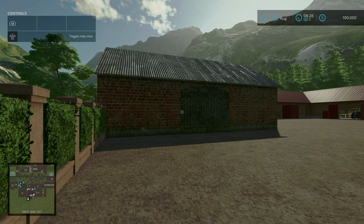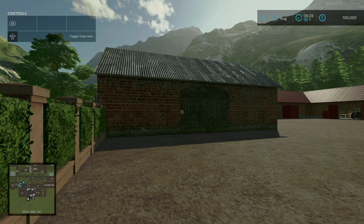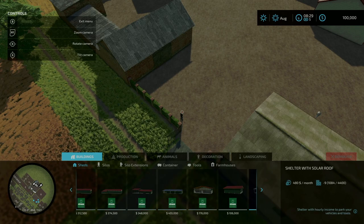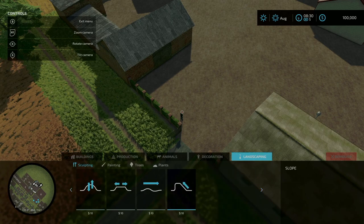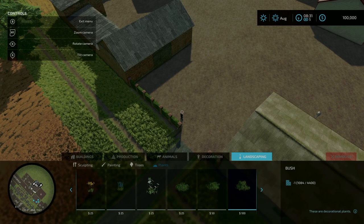Looking at mods specific to this map by going through the buy menu — there's no mod and DLC tab, so nothing mod-specific under the buy menu. Under build mode, there's nothing under buildings, productions, animals, or decorations — no mods specific to this map. However, under landscaping, there are a couple of additional painting swatches, but nothing else under trees or plants.